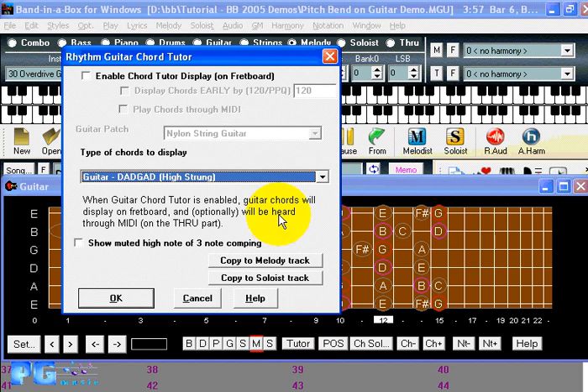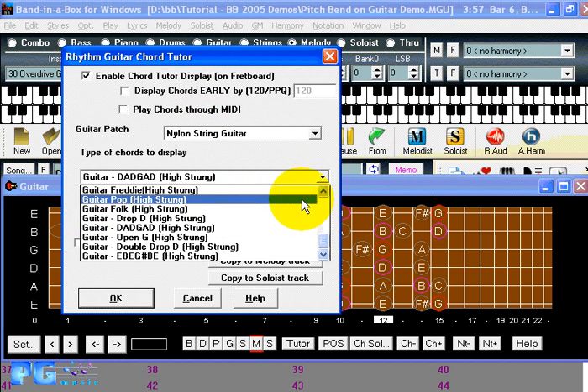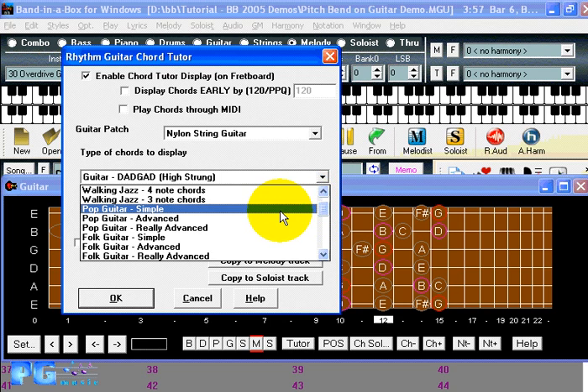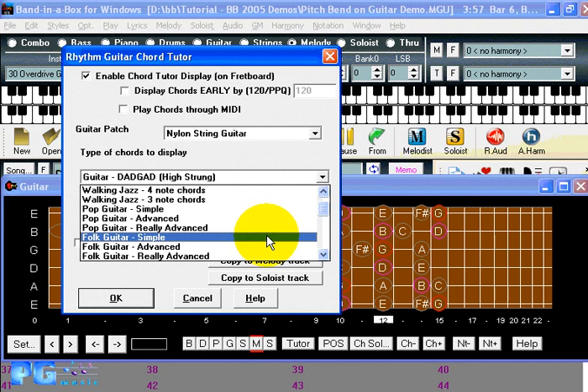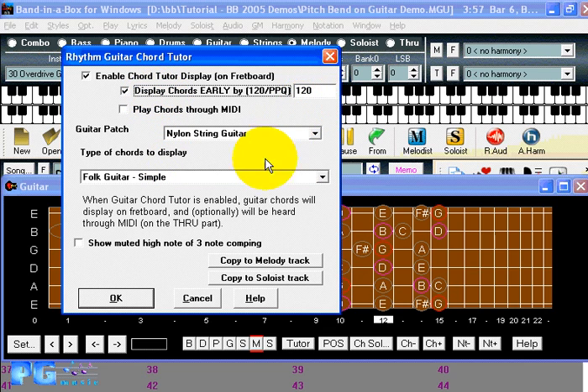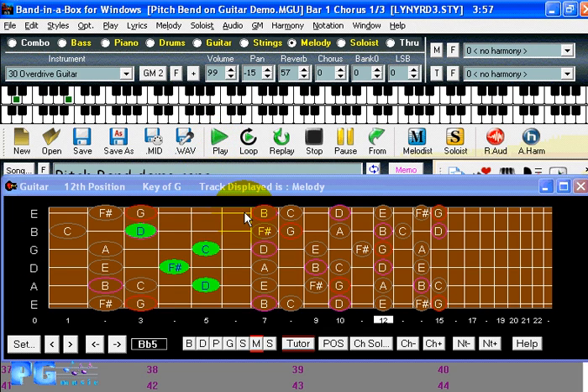If you're using the guitar tutor, it shows you the chords of the song as it's playing, which some people use to chord along. The feature that's been enhanced is that you can display these chords early on the screen. If you're trying to chord along, it helps to get an advance warning of what's coming. You'll see the chord actually one beat earlier, giving you a bit of warning on how to play the song. You can set it to any number of beats early.